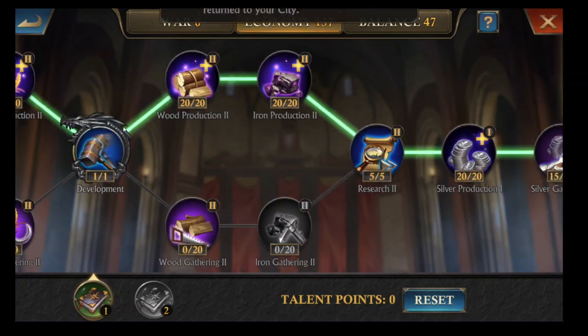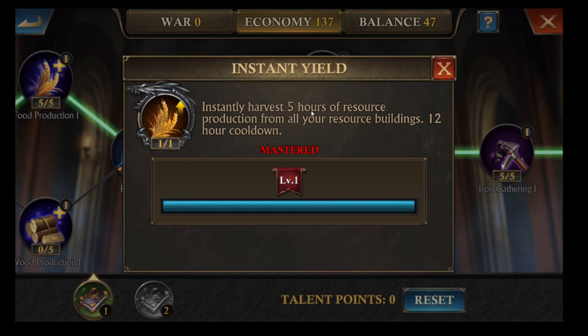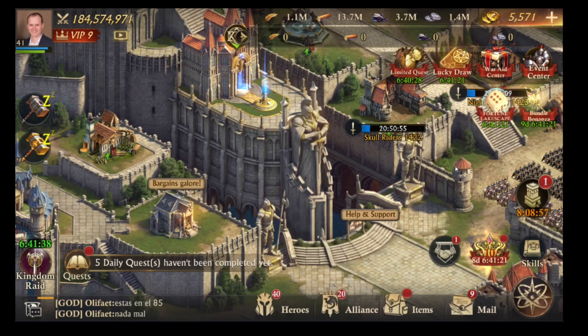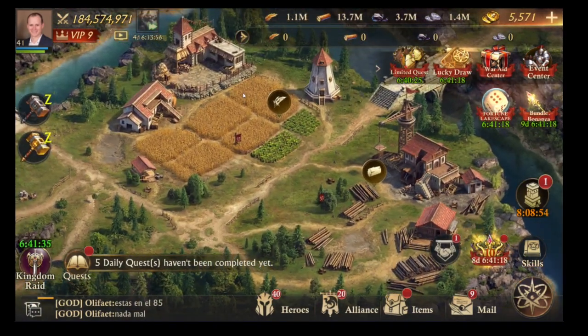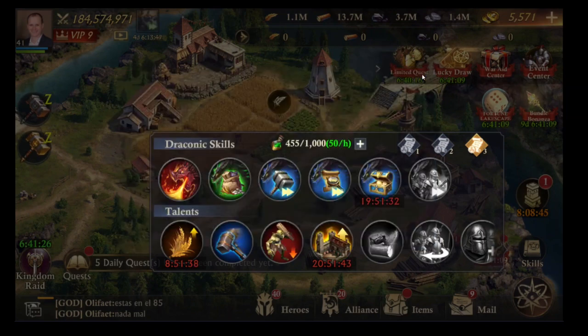There's also instant yield, which gives you 5 hours' worth of your resource production and you can use it every 12 hours — so nearly twice a day. When you apply boosts this also increases the amount you're going to get, so if you've boosted your farms it will double what instant yield is worth. Make sure you boost them before you hit your instant yield, not after.